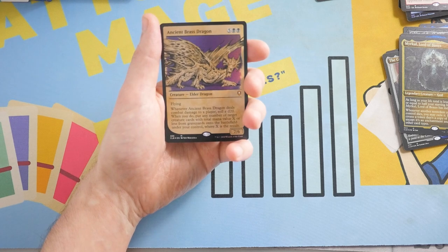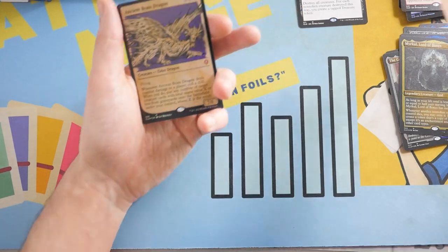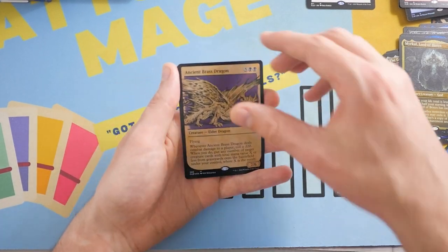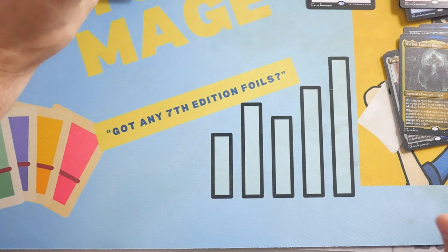We're not getting a lot of Mythics here, but we actually only have five Mythics and three of them are Ancient Dragons. We are doing good, guys. And then we get a Dragon Tipkin to go with it — that is amazing. To be honest, even if we don't get another Ancient Dragon, I think I'm pretty happy with three.